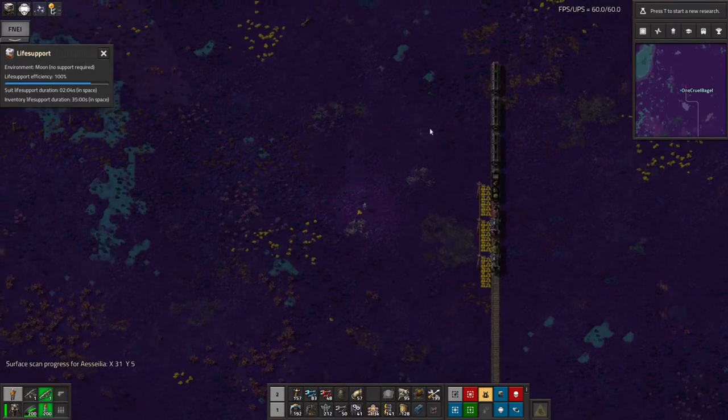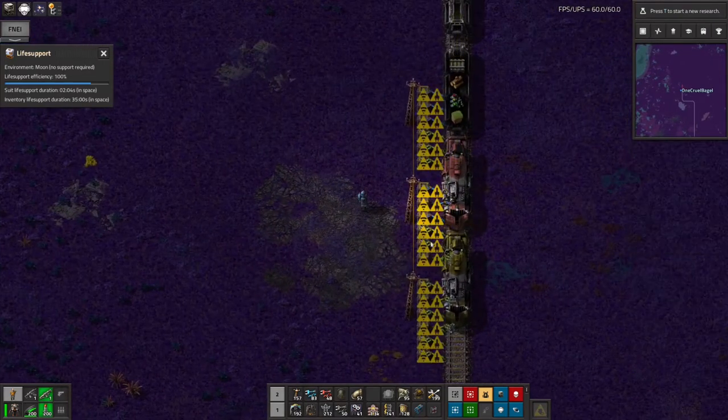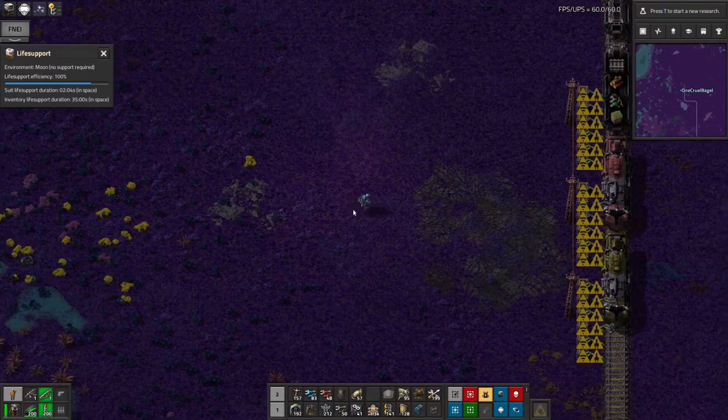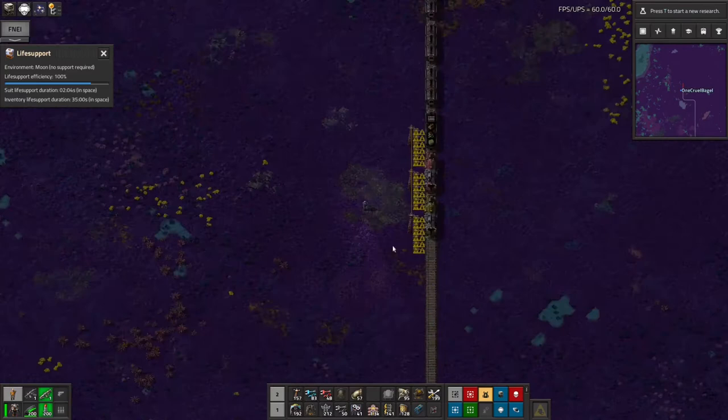In order to get this area tidied up, I dropped down a roboport and put down all these chests over here and got the robots to just pick everything up and shove it in these chests. One of the downsides of doing that is it means everything gets a bit shuffled — you end up with a lot of random stuff in random chests and it's a bit disorganized, but that's not too much of a problem.